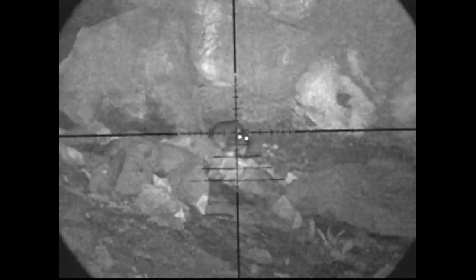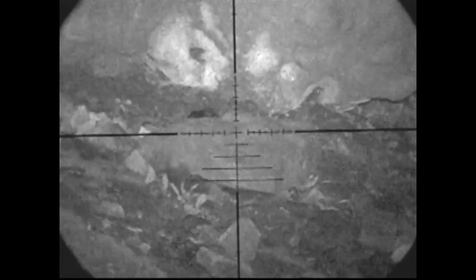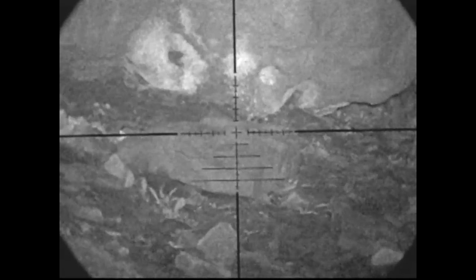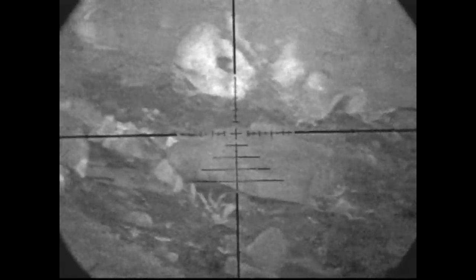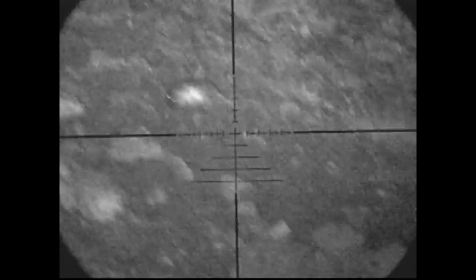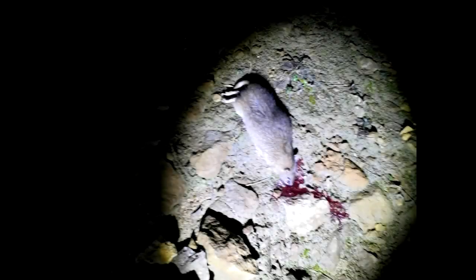Now this little chap — boom, good shot, knocked him straight down. He falls down behind that rock and starts kicking a little bit. He is dead — his back legs and tail are going behind there. He takes a tumble down the hill on the right. I go across to inspect him straight after that shot, and the blood tells the story — it's lights out.